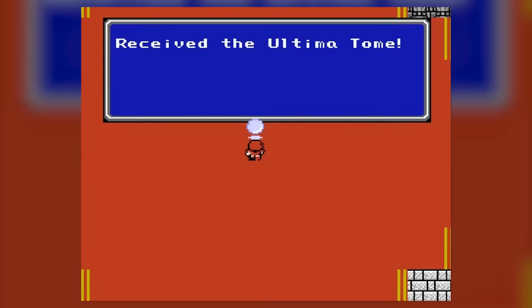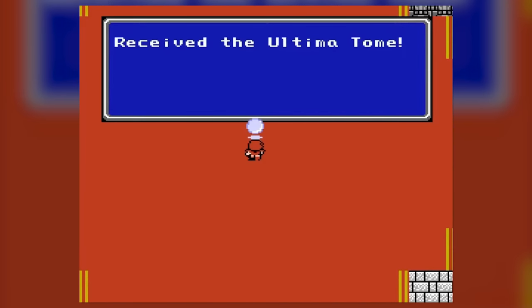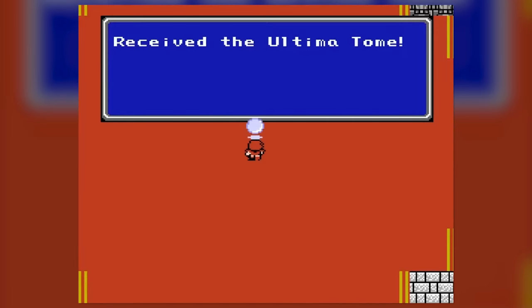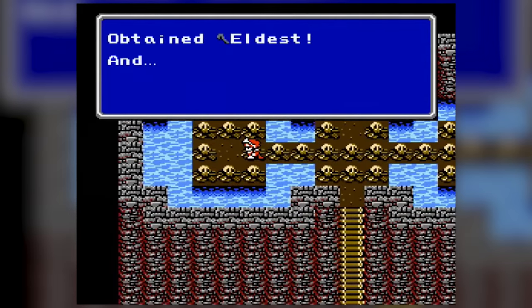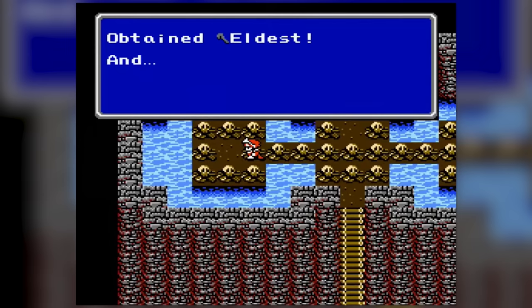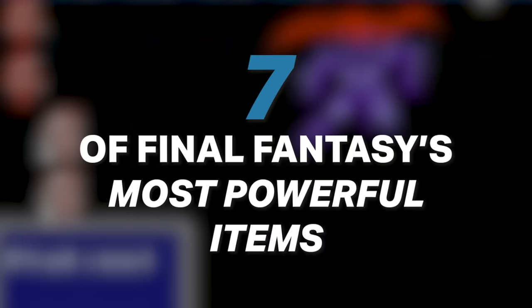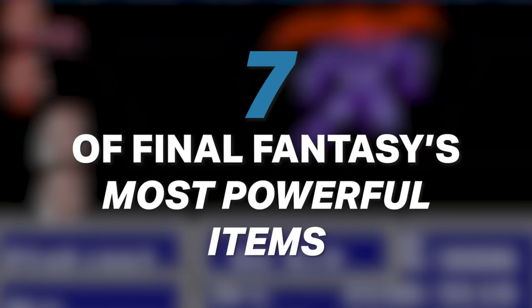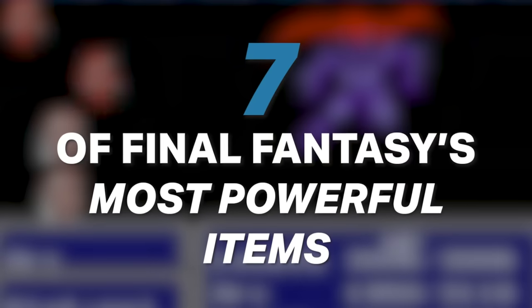As a minor disclaimer to clarify the subject matter though, for this video we will not be categorising weapons, spells, accessories, or key items as items in this vein. Instead, we will solely be focusing on resources that are expendable within a combat scenario. So strap yourselves in, as we explore seven of the most powerful items across the Final Fantasy franchise relative to the games they were featured in, and we're going to kick things off with a deceptively simple shuriken from Final Fantasy 3.